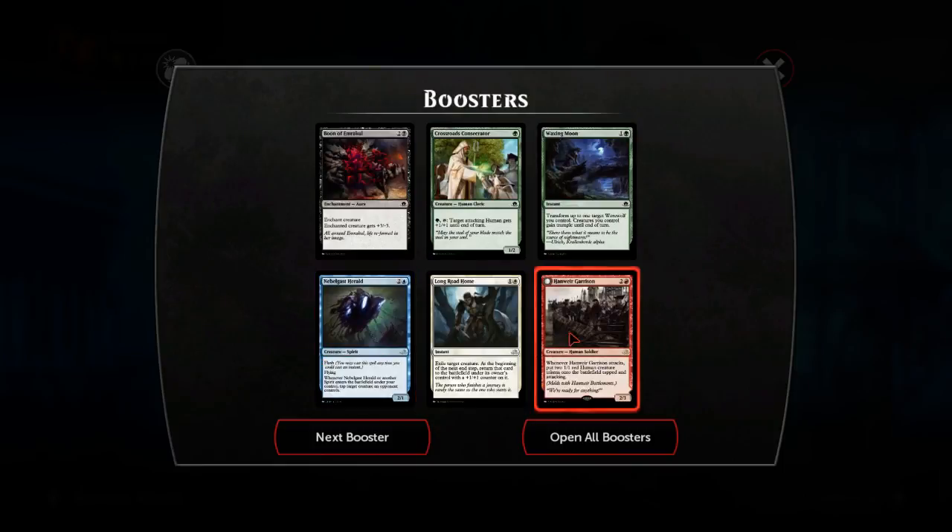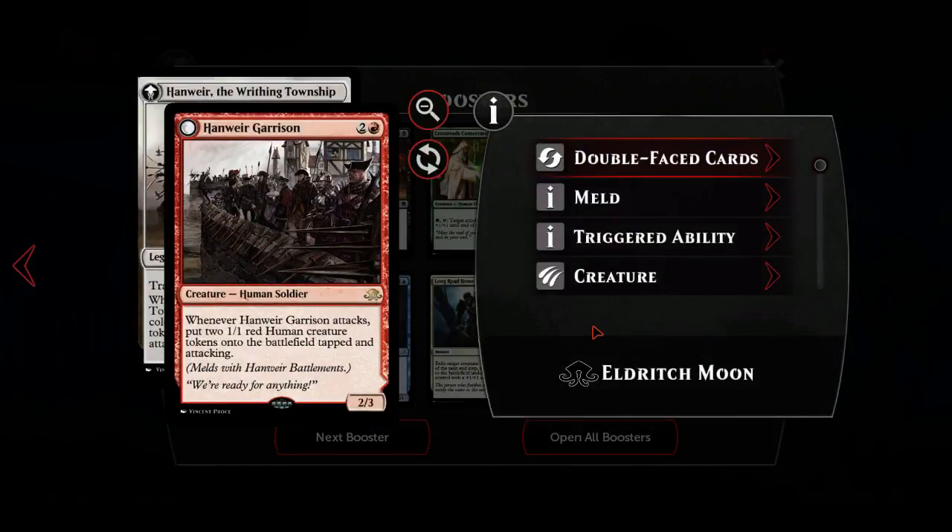Did you guys write down that cheat code by the way? It's super important. This is a card and a half - Hanweir Garrison: two and a red for a creature human soldier rare. It's a two-three and it says whenever Hanweir Garrison attacks, put two 1/1 red human creature tokens onto the battlefield tapped and attacking. That's aggressive as balls.